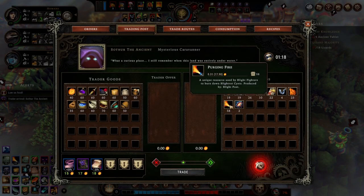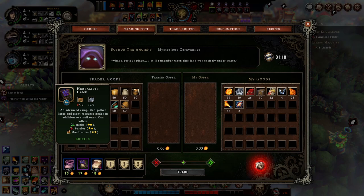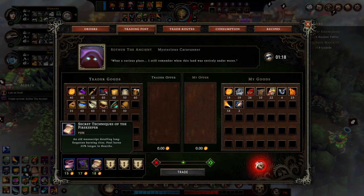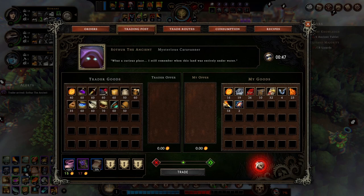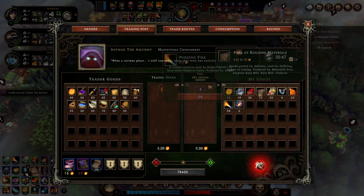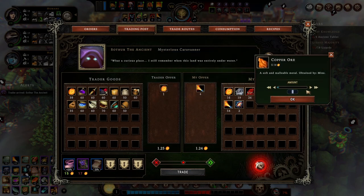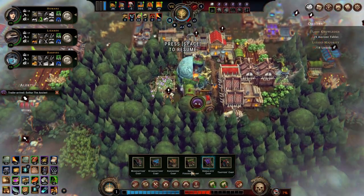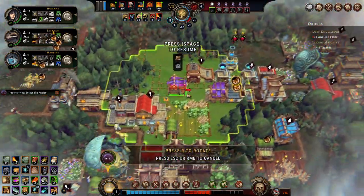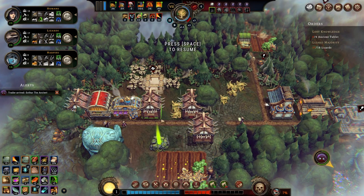A trader arrived. Look at how much extra purging fire we have. Woodcutters move faster, herbalist camp - not bad. Fuel burns longer - I think I'll buy that. An herbalist would help us actually with that. If we can get to 17 - wow. We just need this tiny thing, like one copper, and we trade and buy the blueprint. All these mushrooms - I like that.